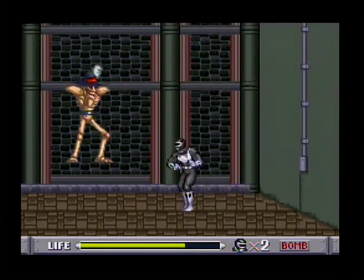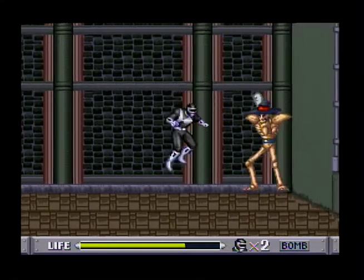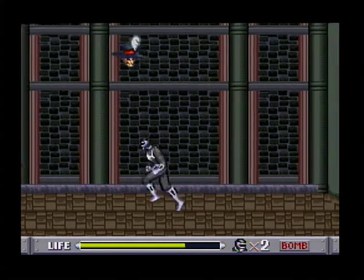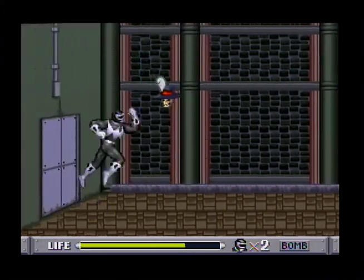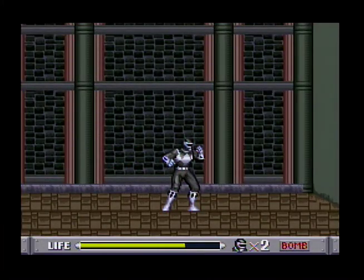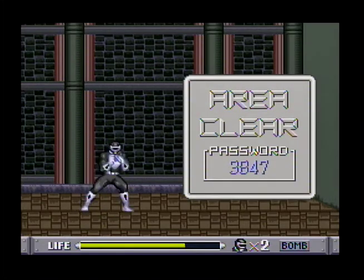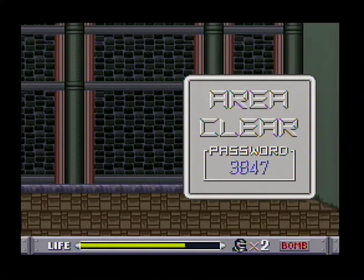You just kind of have to not let this guy get an attack in edgewise. But really, he's the easiest boss in the game, and that kind of makes sense — he's the first one. Here's his third form: Floating Head. And that was really hard. The passcode for the next level is 3847. Stay tuned for part two of this playthrough of Mighty Morphin Power Rangers.